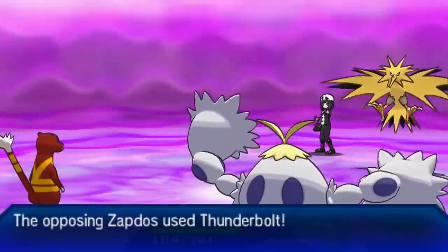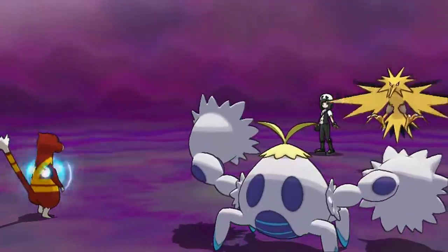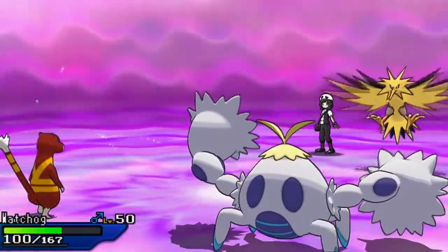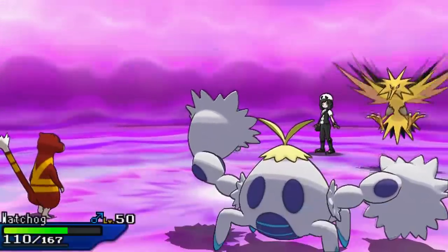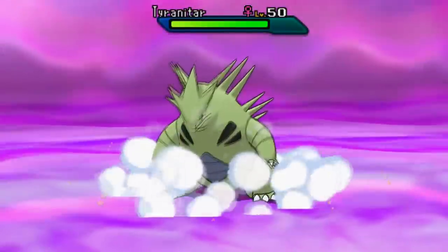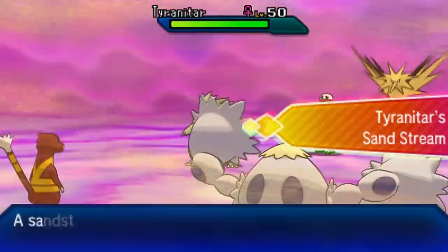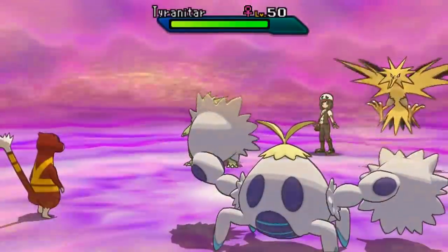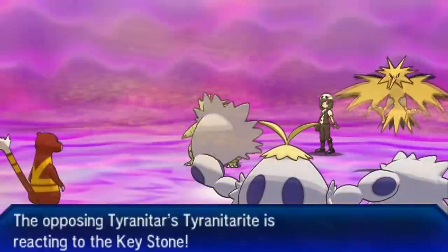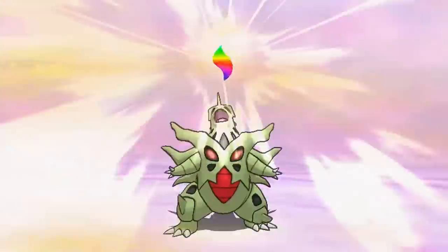Thunderbolt's not going to do anything because Watchog is specially defensive EV'd — I felt like a fully defensive Watchog was pointless since it's Normal-type and would die to any Fighting-type attack anyway. Now in comes Tyranitar, which can just Rock Slide my team to death. Tyranitar Mega Evolves, and I could go for After You Focus Punch targeting Ttar but felt like my opponent would bait out my Fighting-type move with a Protect, so I Protect with Crabominable too.